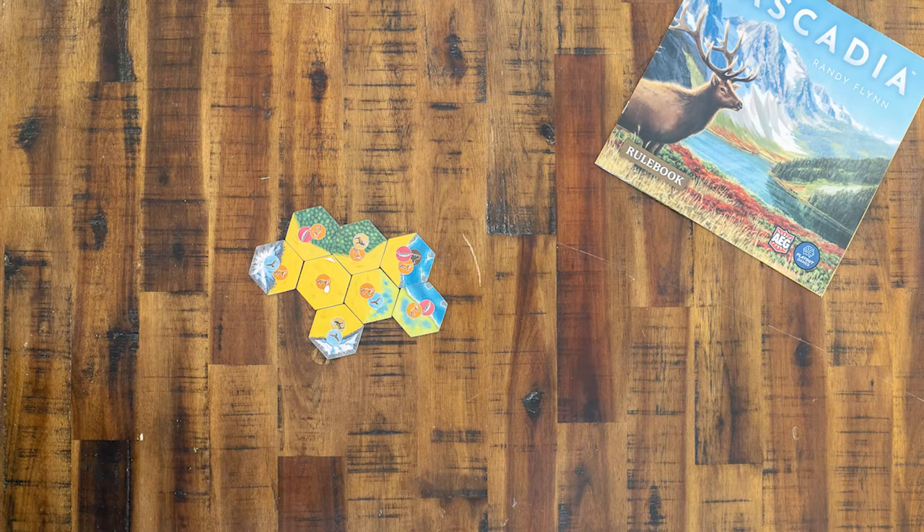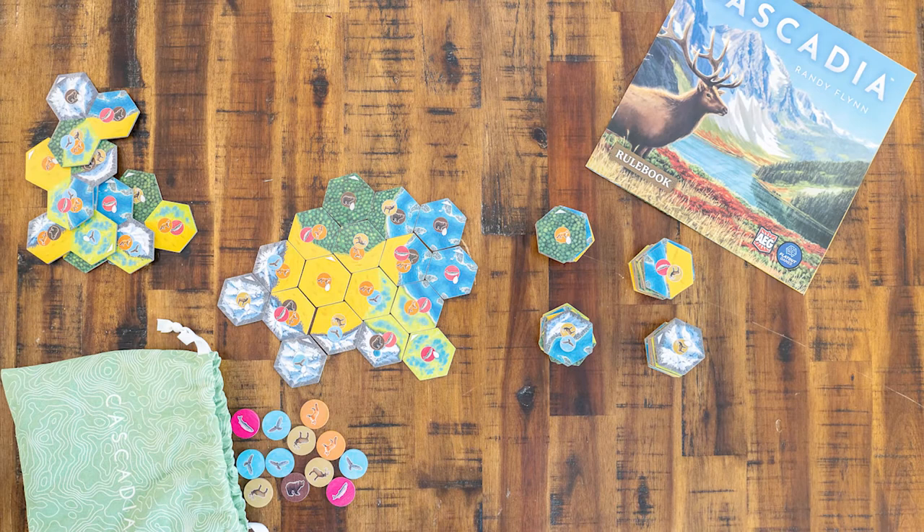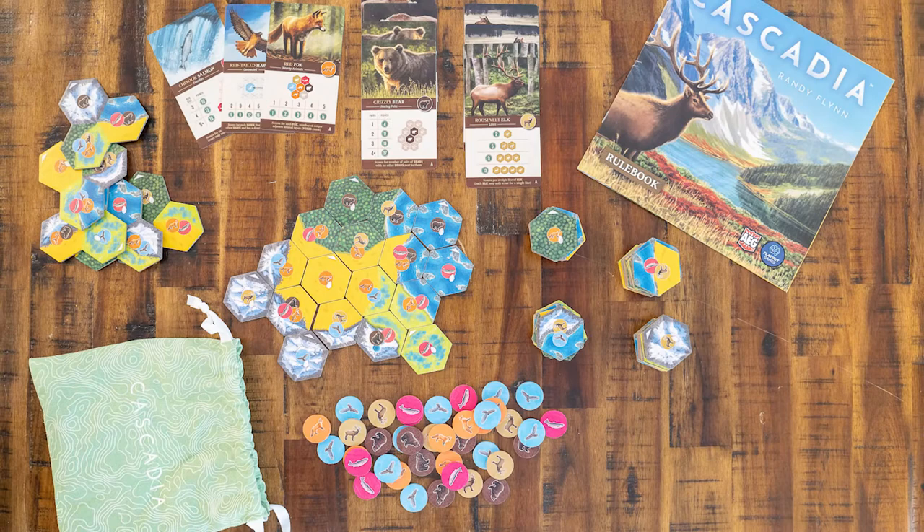Let's take a look inside the box. There are habitat tiles, five starter habitat tiles, a cloth bag containing wildlife tokens which depict five animals, scoring cards for each of the five animals, nature tokens, and a score pad.